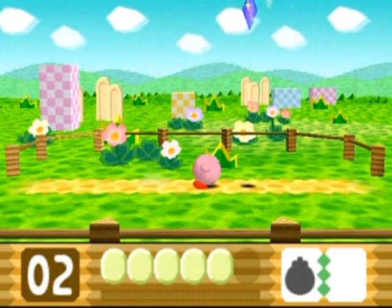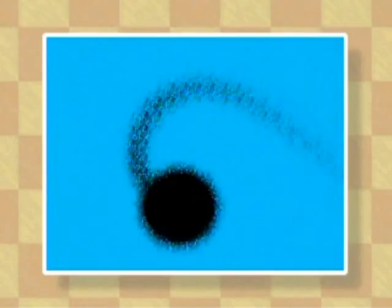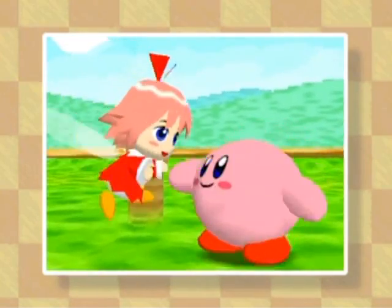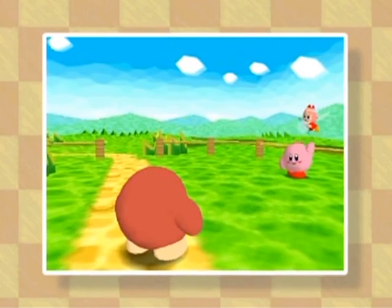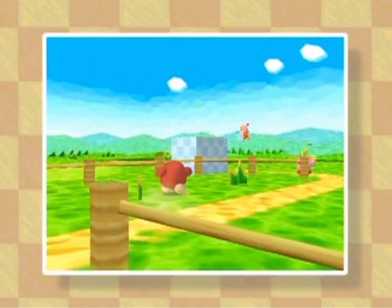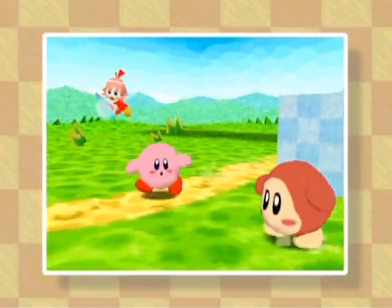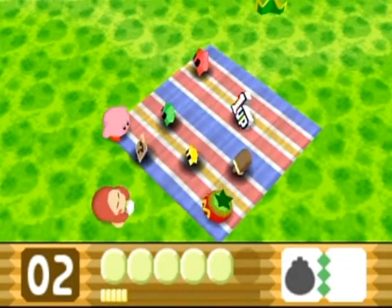It's pretty sad. Defeat him and you will get the third and final crystal shard of the stage, and be treated to a little cutscene. Waddle D is the replacement companion in this game because Waddle D is your buddy — Waddle Dees aren't really enemies here. In fact, there's only one Waddle D in this game.